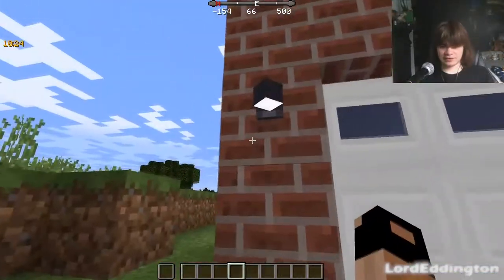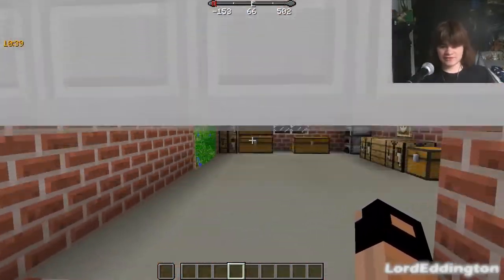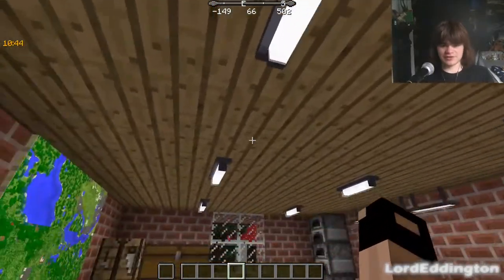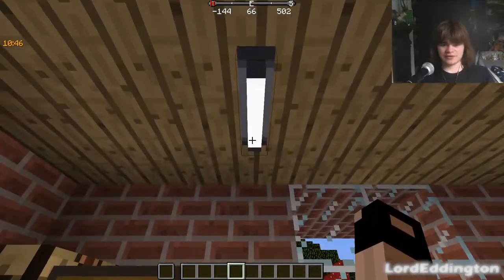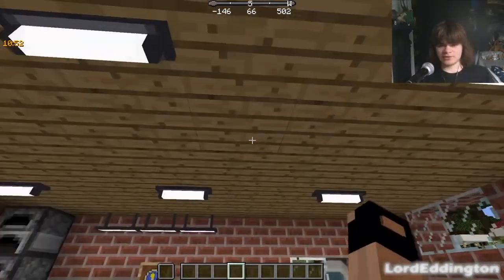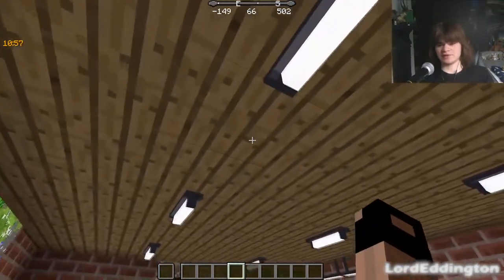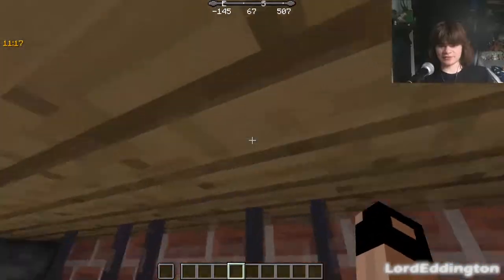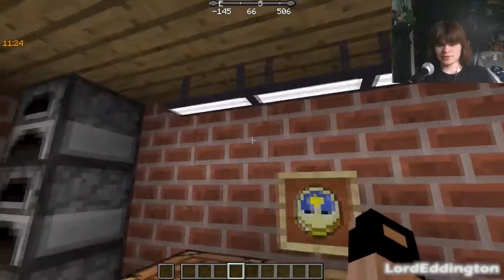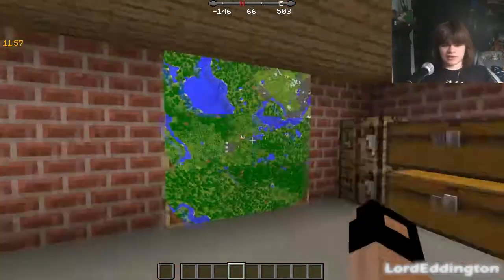We also have these spotlights that shine upwards and downwards. Let's go inside the garage through the lovely garage door. Inside we've got these lights — more industrial lithium tube style lamps you'd usually find in a garage or car park. Over here we've got some fancier style lamps hanging from the ceiling.